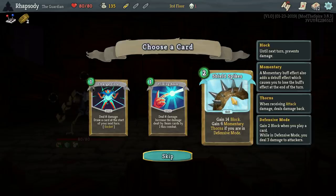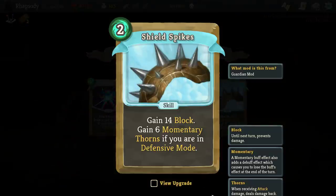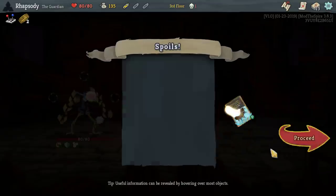Shield Spikes — 14 block. Ooh. Momentary Thorns — a momentary buff effect that adds a debuff effect, which causes you to lose the buff effect at the end of the turn. That should definitely work with Artifact now. Eight momentary Thorns — that is strong. Yeah, we're doing Thorns and Artifact now.